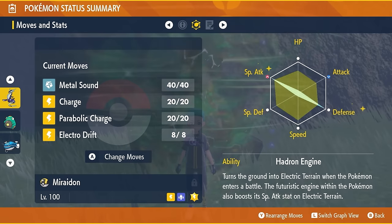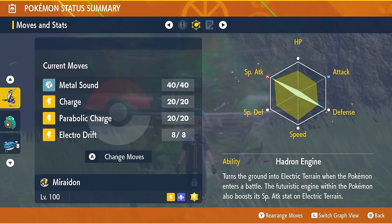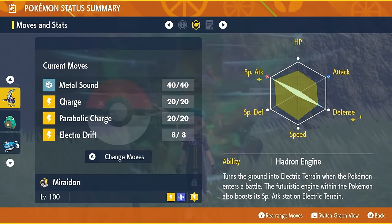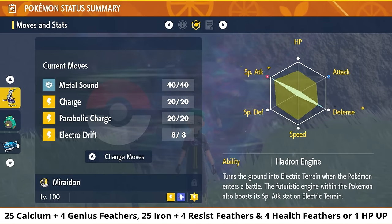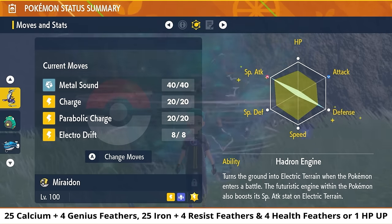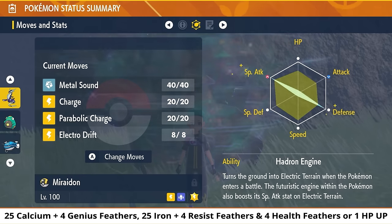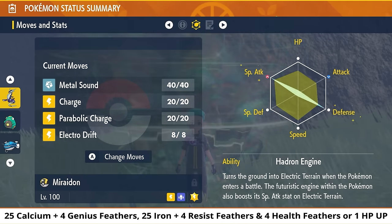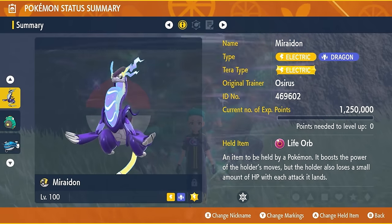The EV spread for Miraidon is 252 EVs in Special Attack, 252 EVs in Defense, and the remaining EVs in HP. In practice, that means 25 Calcium Vitamins with 4 Genius Feathers, 25 Iron Vitamins with 4 Resist Feathers, and then the remaining EVs made up with one HP Up.